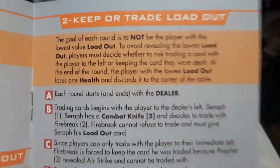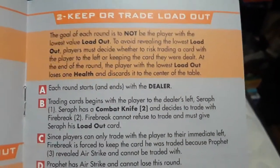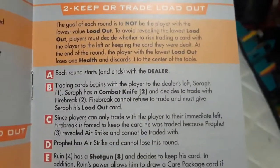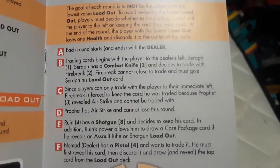Step two — keep or trade loadout. The goal of each round is to not be the player with the lowest value loadout. To avoid revealing the lowest loadout, players must decide whether to risk trading their card with the player to the left or keeping the card they were dealt. At the end of the round, the player with the lowest loadout loses one health and discards it to the center of the table.